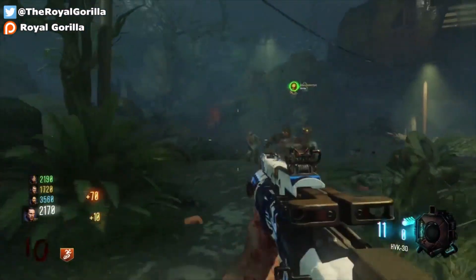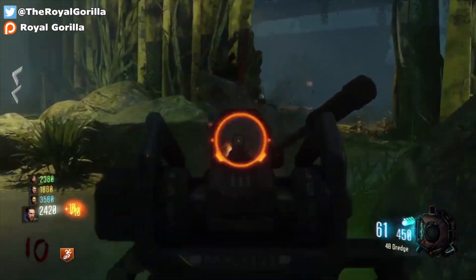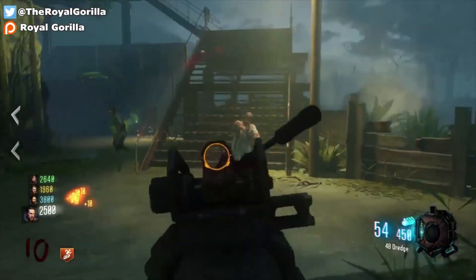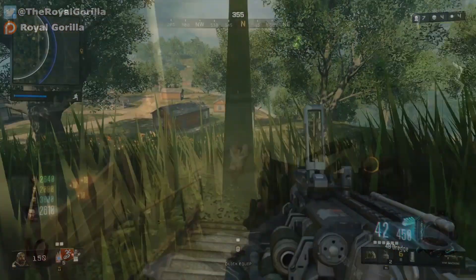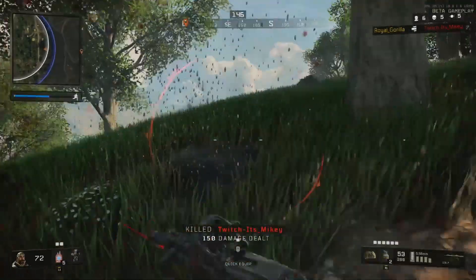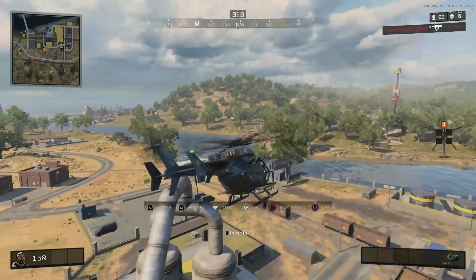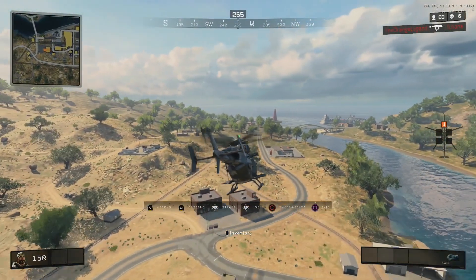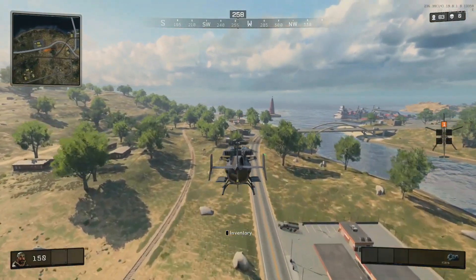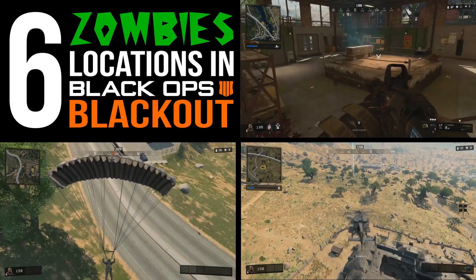Call of Duty Zombies has for a long time been the only reason I'm invested in the series. It's why World at War and the Black Ops series are my favourite Call of Duty games of all time. With Black Ops 4's release just around the corner, I have now found myself more excited for Blackout mode than anything else, even perhaps the zombies. One of the greatest additions in Blackout mode is the use of previous Black Ops locations to build the world. Many of these are from the multiplayer maps, but far more interesting are the locations taken straight from zombies maps. That's why today I'm going to show you 6 zombies locations in Call of Duty Black Ops 4's Blackout mode.